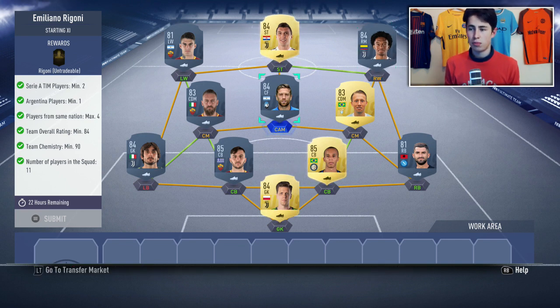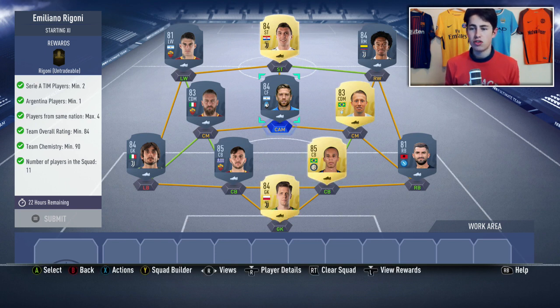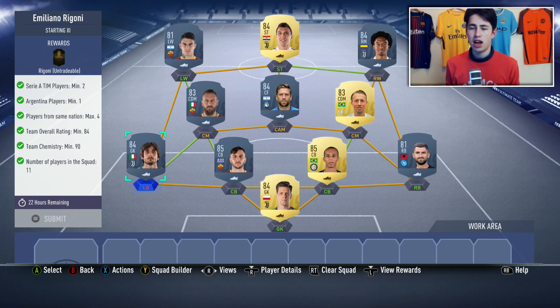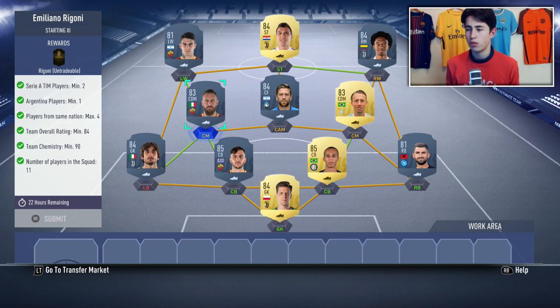I've gone with Gomez as my Argentine player and I'd recommend you guys do the same. You do also have people like Pastore and Biglia that you could use as well if you wanted, but those are the ones I used. You can use a goalkeeper completely out of position here, which is what I've done. It doesn't have to be the same ones I've used - you could maybe use someone like Pepe Reina as your 83 and then use an 84 somewhere else.